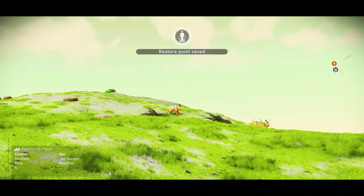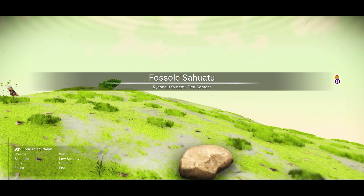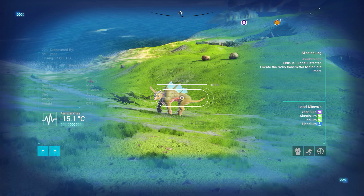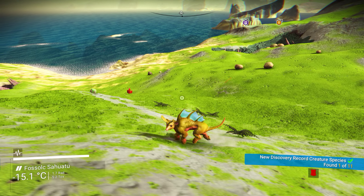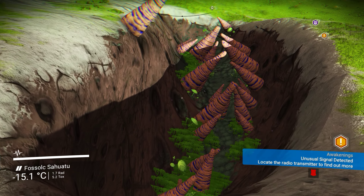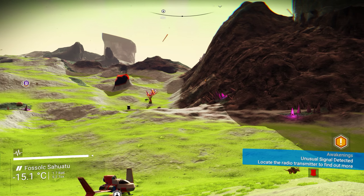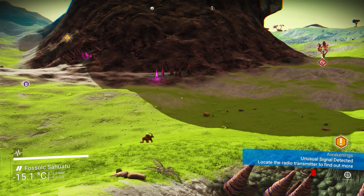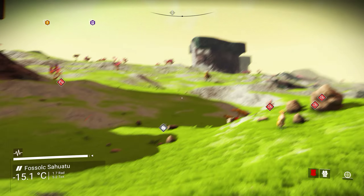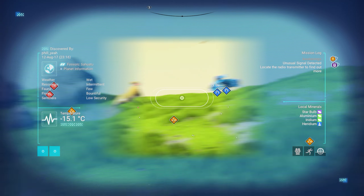Well would you look at this place. Wet weather, low security sentinels, bountiful flora but few fauna. We've got a nice little cave down here. Quite exciting - I fell down the cave. There's a little box over here, that's a different one as well, I haven't seen it. If you discover all the animals on the planet you get a bonus.